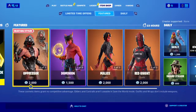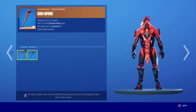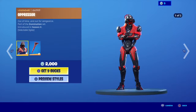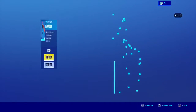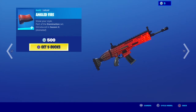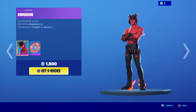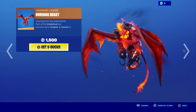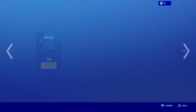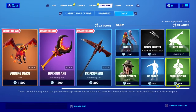Wow! Okay, Opressa is in the item shop. There's Red Iron's Blue. Plasmatic Edge, which is also Red Iron's Blue. Angled Fire. Dominion — is there like a fire theme to this? With Burning Beast's Bladder. Burning Blades. Like there's a fire theme here, it has to be.